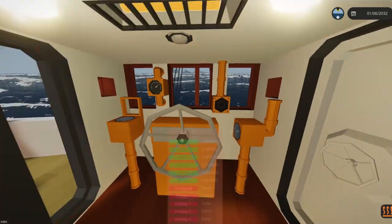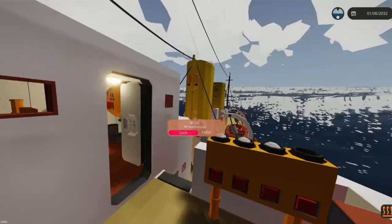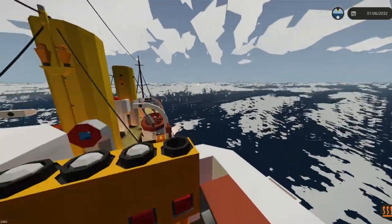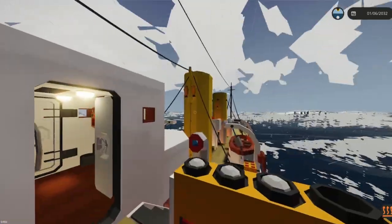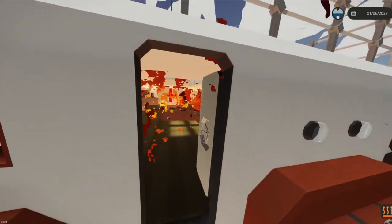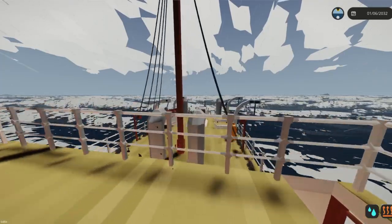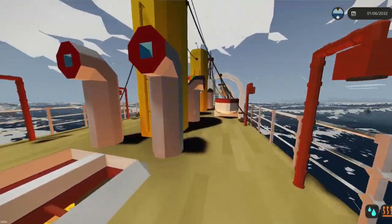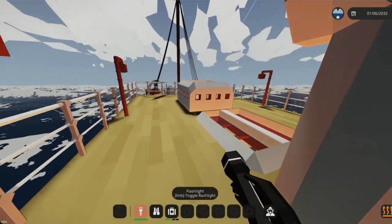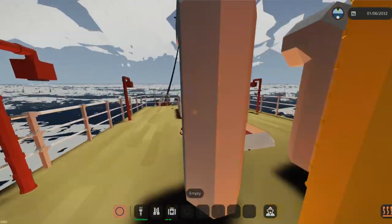This weather is not getting any better — if anything it's getting worse. We're essentially stranded here until the waves settle down, because the lifeboats are going to get annihilated like we saw before. This fire has already spread to the second deck. Soon it's going to reach the top and start damaging these lifeboats before we can even release them.